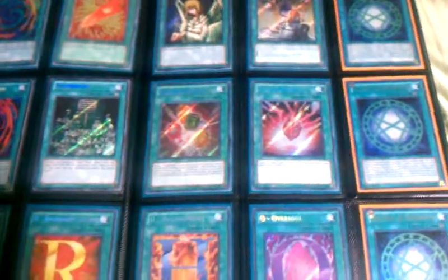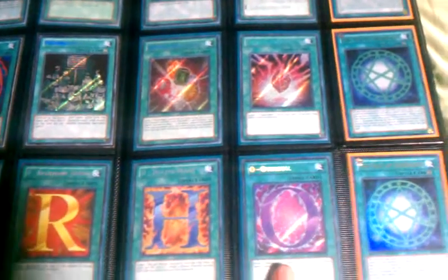Two Secret Prohibitions, two Secret Righteous Art of Justice on the bottom. All these are Secrets: Graceful Charity, Trial Tribulation, Crystal Abundance, Crystal Promise, H Hearted Heart, and O Oversoul.